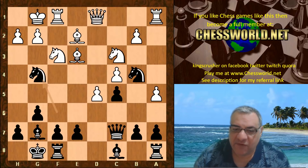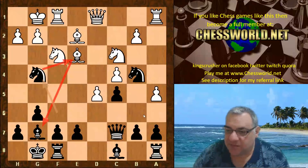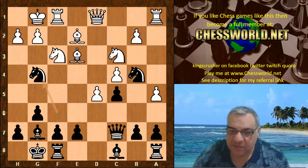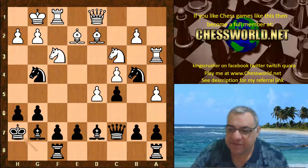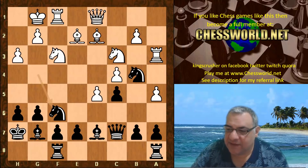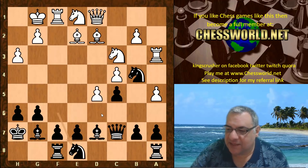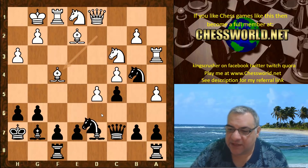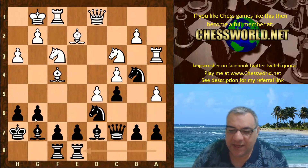We see Be3, Ng4 unleashing the Bishop — hitting the Bishop and unleashing it on this diagonal. So we have Bg5, h6, Bishop going back to d2, Bd7, Ra3, Kh7, h3, Knight goes back to f6, Ne1, Ne8. A nice blockade square for d6 it seems. Bf4, Nd6, Nf3, Rae8 — now it seems as though Black might want to push for e5 eventually.